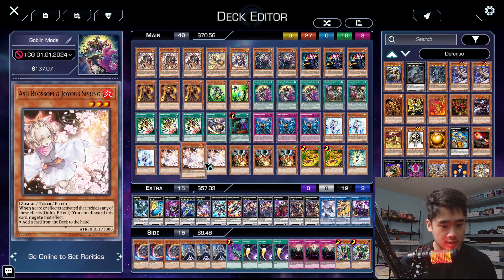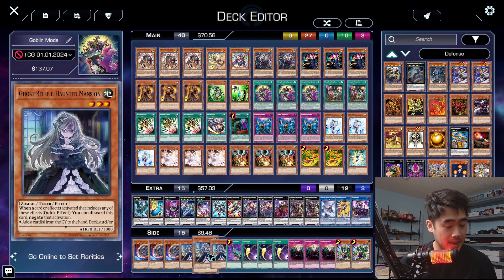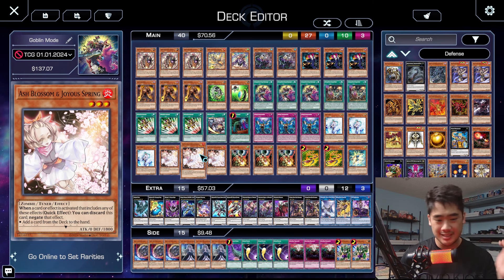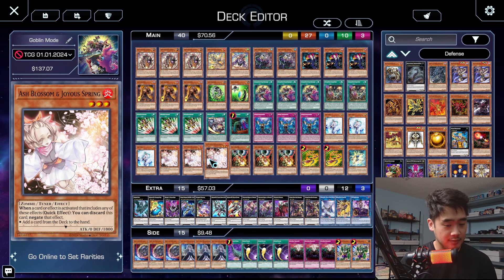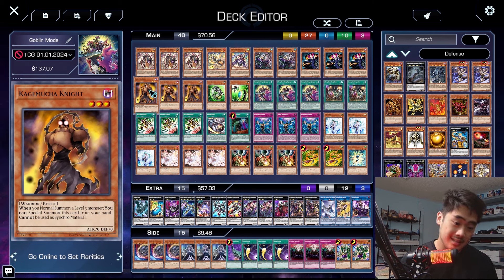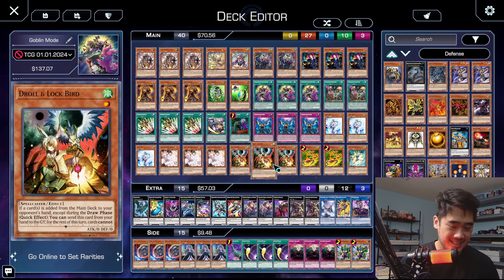Triple Imperm, triple Veiler, triple Ash — I think these are the standard hand traps you're going to be running. Ash is nice because it's a level three, so keep that in mind. You could potentially main deck a Bell or even Ghost Ogre, but those are a little format-dependent. I can definitely see playing those, because Normal Summon Ash, activate Kagemucha Knight — that does get you to a rank three. And then Droll is pretty good; this slot could be literally anything else, but I thought Droll would be pretty good in a locals area.